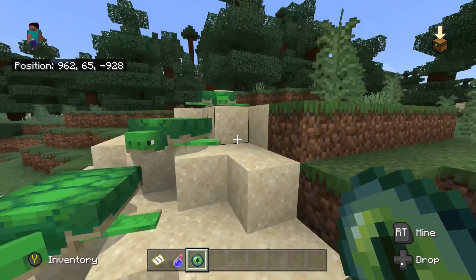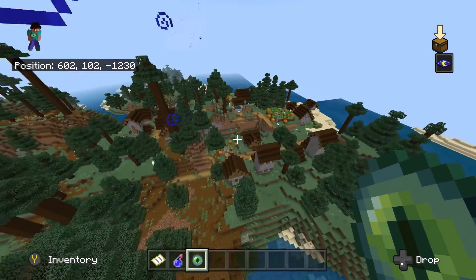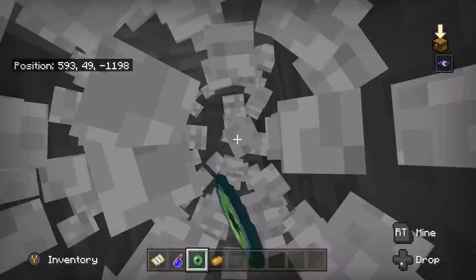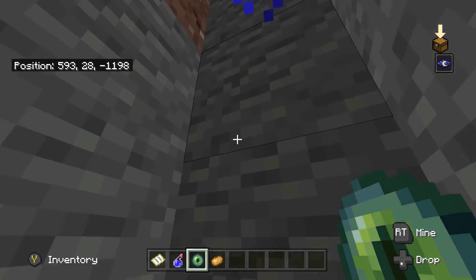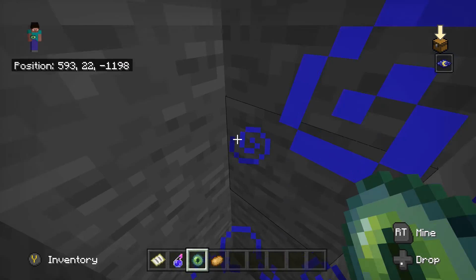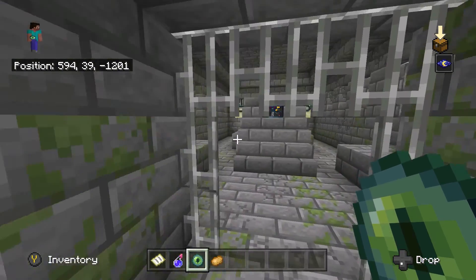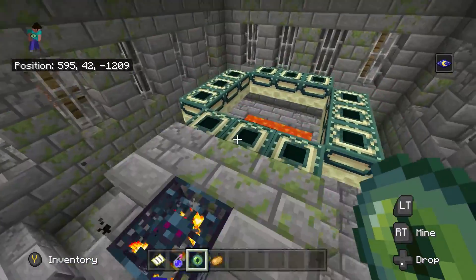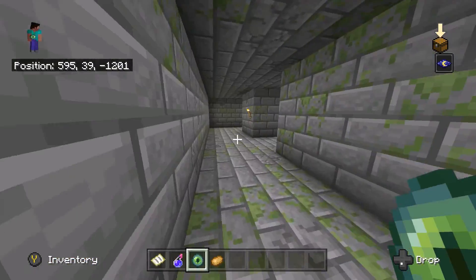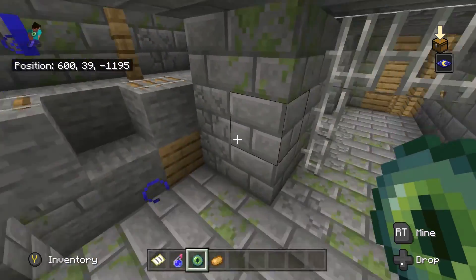Here's one of the strongholds — this isn't the one that's in the ravine. This is one of the two strongholds I'm going to be showing in this video. I dug past it a little bit but eventually we just go straight up here, and this is actually right on the portal so I'll leave this here for you guys to explore. See the coordinates at the top of the screen. There is also a mine shaft in the seed right next to the stronghold, which is a cool aspect as well.